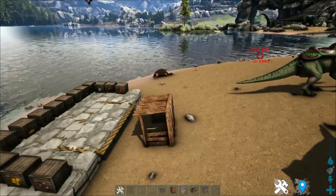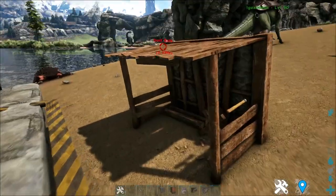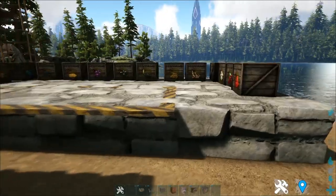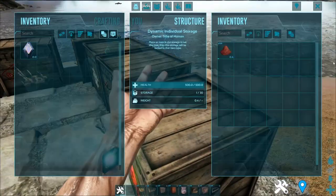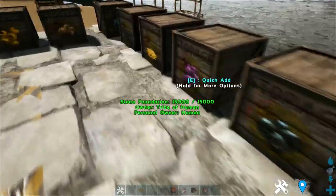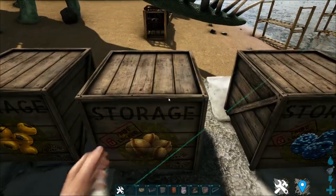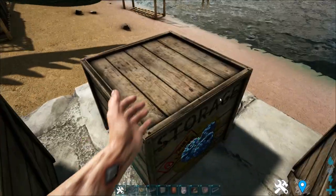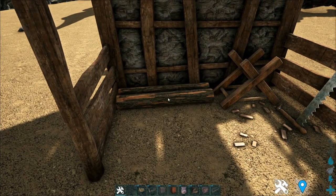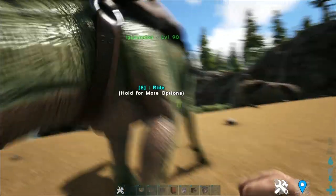Similar to the dynamic individual boxes, this storage shed also shares this property. Except these boxes can hold only 30 spaces, which is not great if you want to collect many items. But the storage shed can hold 10 times the amount, holding up to 300 individual items. And it works the same way.